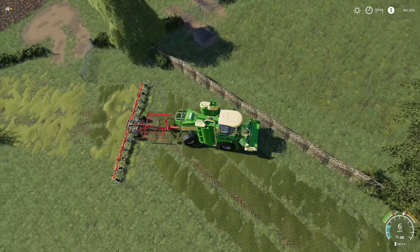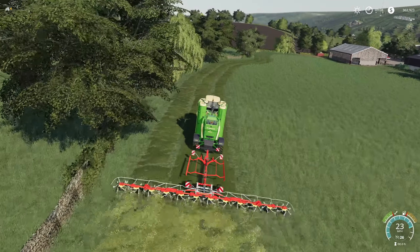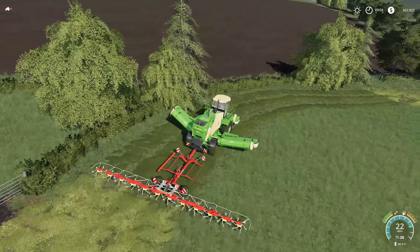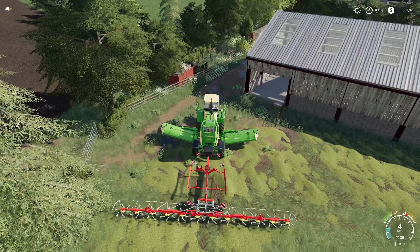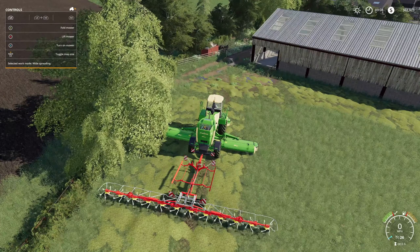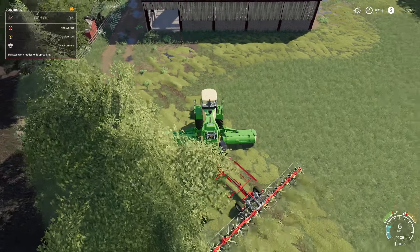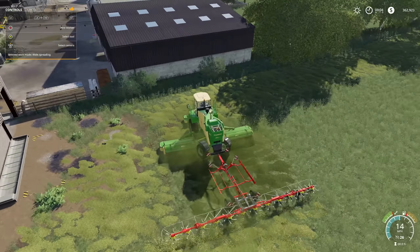Really got to do something with that gate. Back it up — nice. So once we get this finished we're going to lower down. We also have to make sure that we get all of this tedded up into hay, because if even a little bit of it isn't hay we're gonna run into big trouble. Lower it down. Toggle work mode — wide spreading — I think wide spreading is what I want. Turn that on.